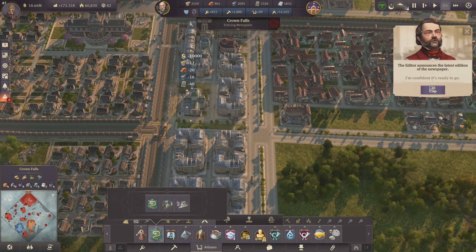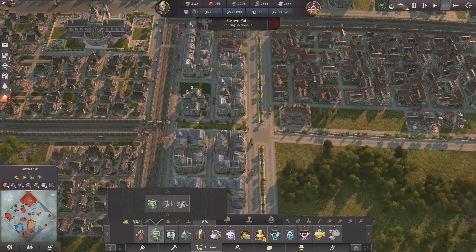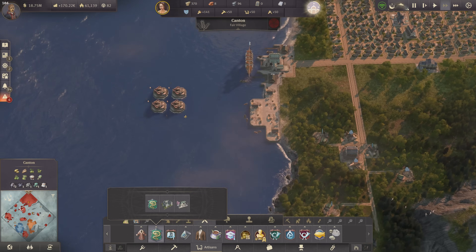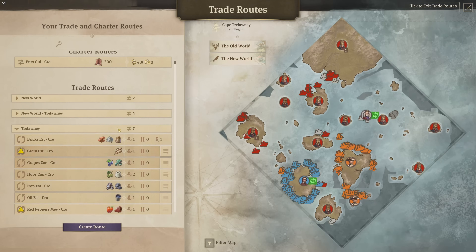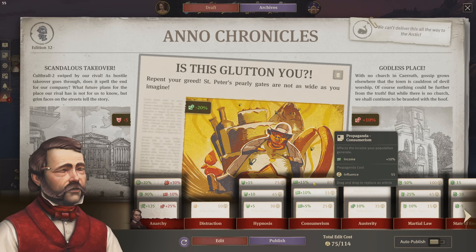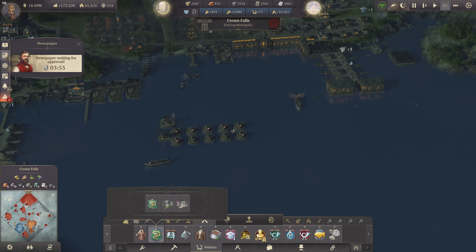Okay, newspaper edition — doesn't look very good. We do get some negative happiness and we definitely need to get rid of this. How do we do this? Probably by reducing my defenses. Let's get rid of those two flamethrowers honestly, and also these two here. Something like that is called triage — we need to decide between the worst decisions possible. We lack one influence to get rid of this penalty — we could reduce the defenses of Crown Falls a bit more.